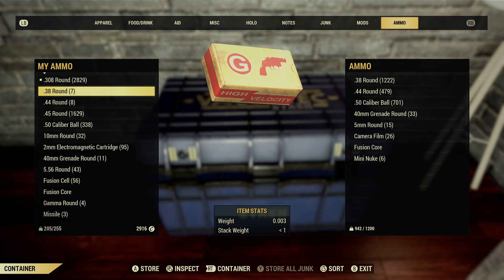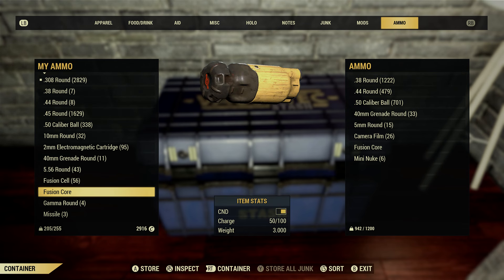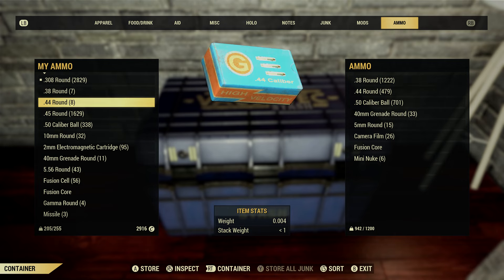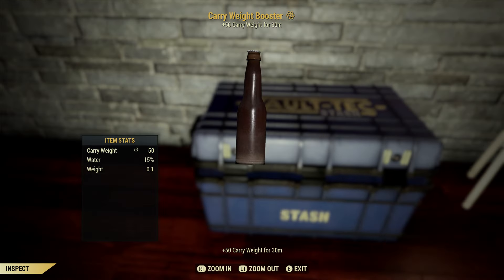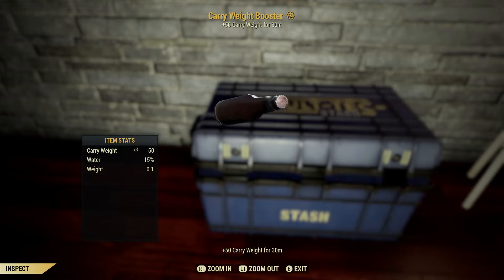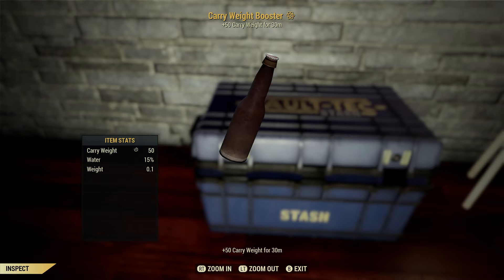The final two things: ammo. Ammo has a stacking carry weight, so make sure you go through the ammo you don't need and get rid of it or donate it. And don't forget to check out the in-game app store, because there is a carry weight booster you can buy that gives you plus 50 carry weight for 30 minutes.